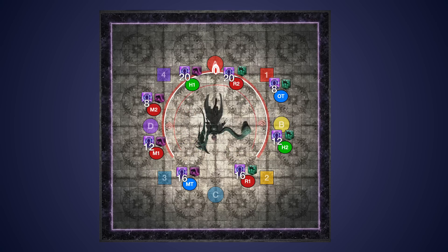For Timer Strat, you line up from north to south: 20s, 8s, 12s, 16s.